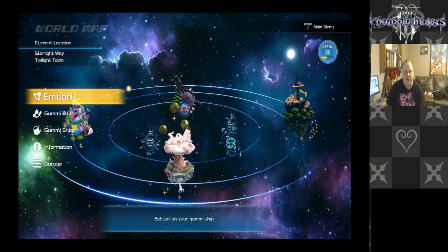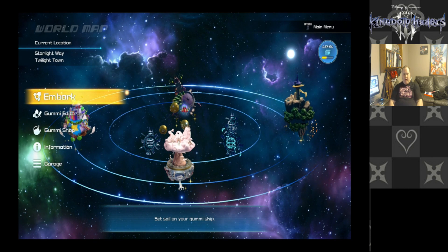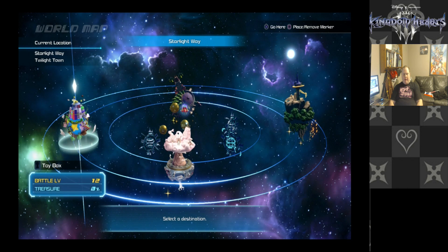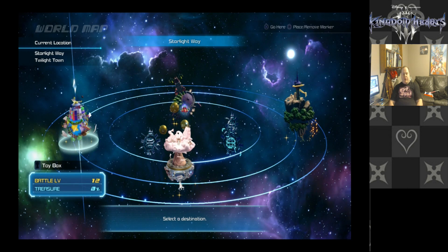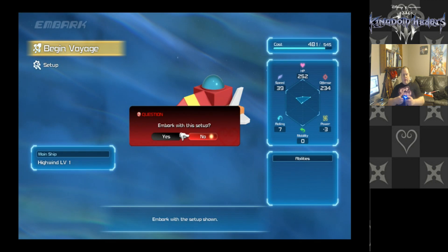Hey there, people of the internet! This is Pat from Blazor Town Games. I'm back with episode 7 of Kingdom Hearts 3. We're getting ready to head to a new world — I think I'm gonna head to the Toy Box. We're embarking from Twilight Town, so let's go meet some friends on adventures and stuff.